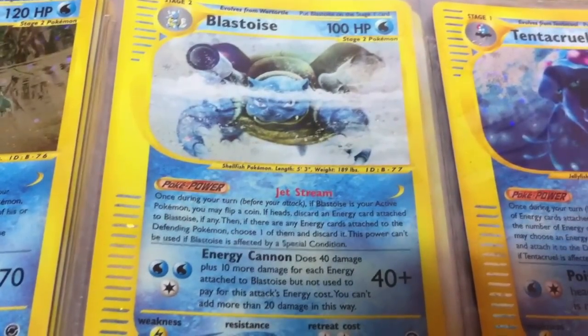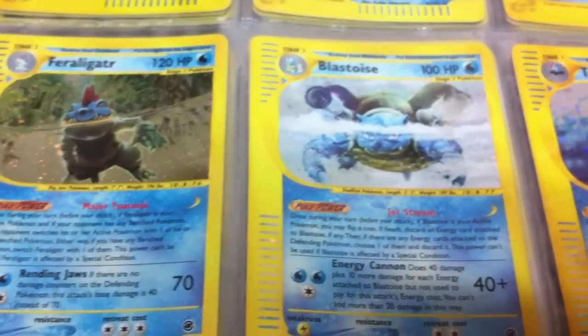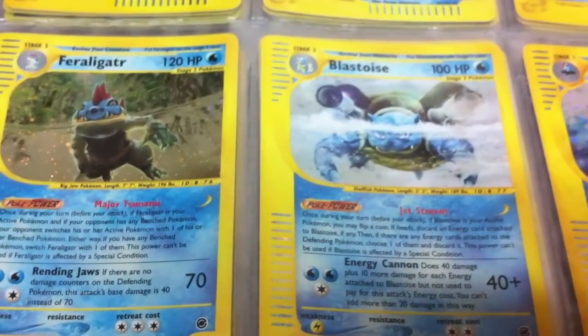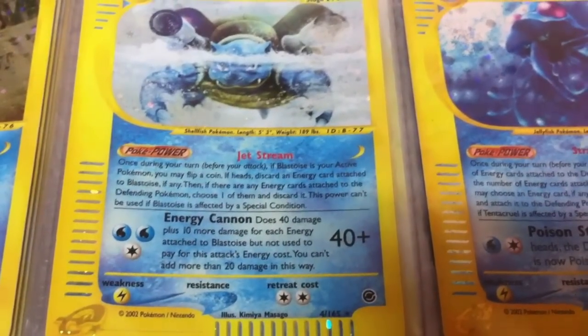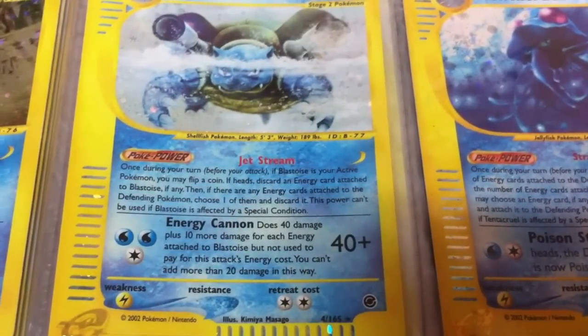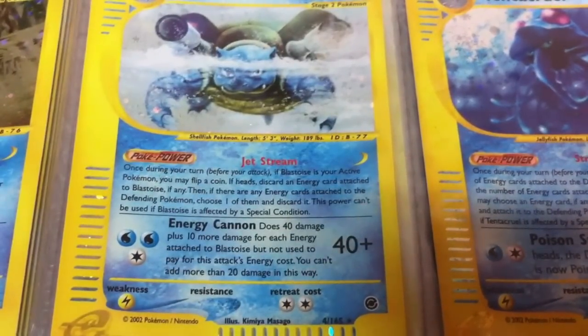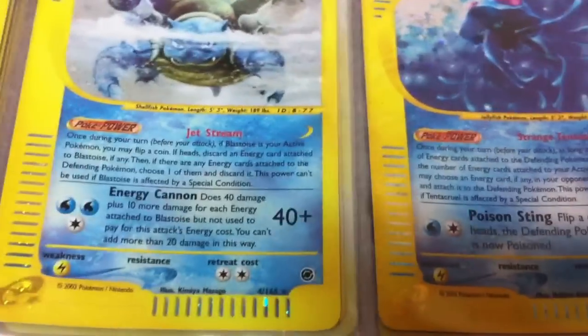Moving to another incredible looking card — Blastoise. Similar pose to Feraligatr, both kind of coming at you half underwater. I like Feraligatr better because of the background but Blastoise looks pretty cool too. His ability, Jet Stream: once during your turn before you attack, if Blastoise is your active Pokemon, flip a coin; if heads discard an energy attached to Blastoise if any, then choose one energy card attached to the defending Pokemon and discard it.